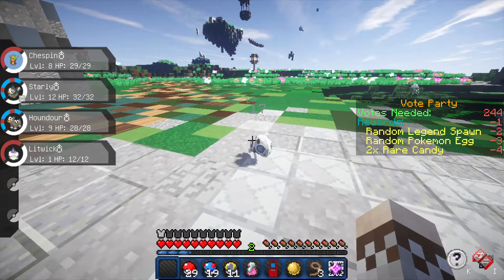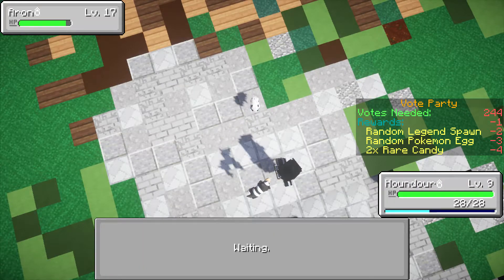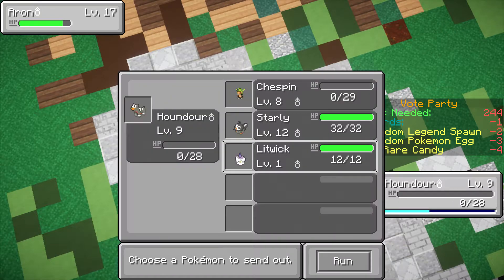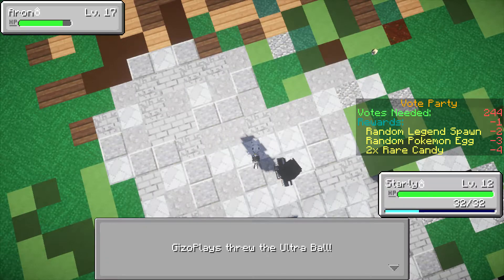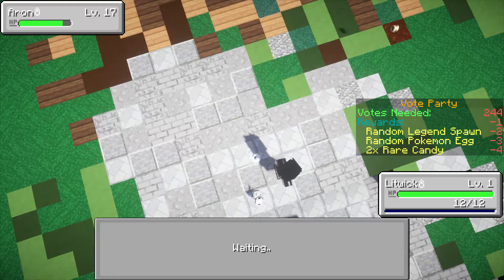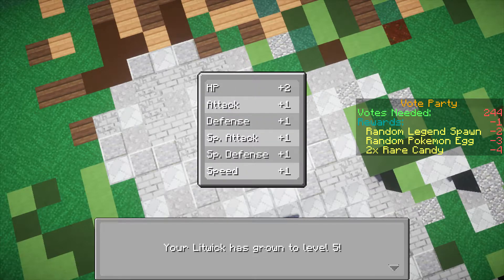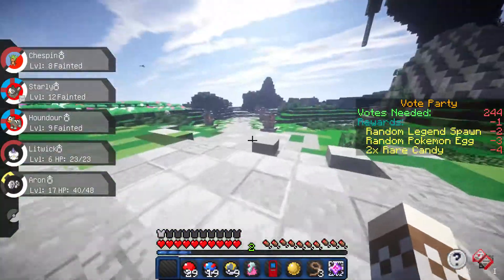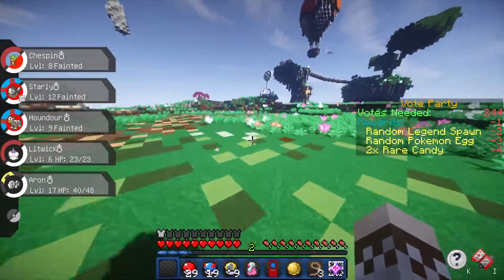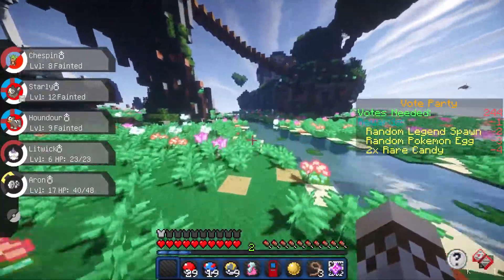There's an Aron at level 17 — I think we can take it. Let's use Chespin with Vine Whip. Chespin faints. Let's use Houndour with Ember — not very effective but still deals some damage. Let's use Starly and keep throwing Ultra Balls. One, two — it broke free, using Rock Tomb on Starly. Let's try Litwick and throw another Ultra Ball. One, two, three, four — we captured an Aron! Aron just leveled up quickly to level 4, 5, then 6. Let's heal Aron and go back for the Nuzleaf.